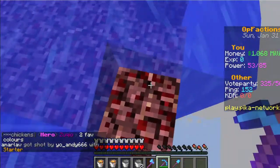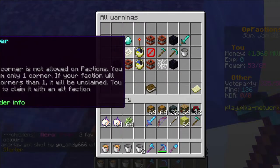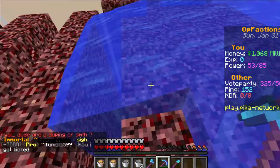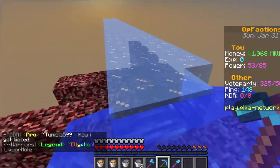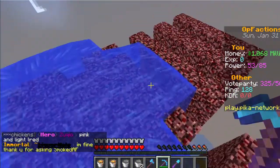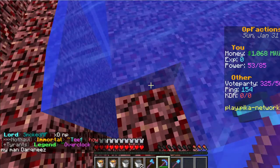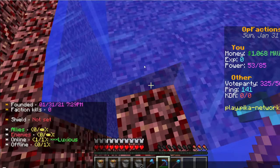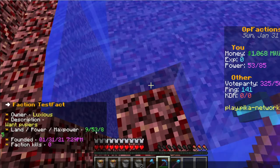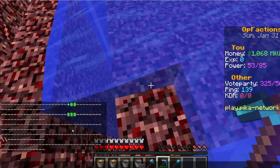Make sure you're following the faction rules. Do slash f warns to see what the rules are and read through them all to avoid getting a faction strike. Once you get — I believe four strikes — you won't be able to participate in the faction top payout because you'll be disqualified. Next, you'll want to get members for more power. When you do slash f who, you'll see you only have 53 power, but nine chunks have been claimed already using slash f map.